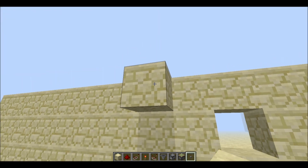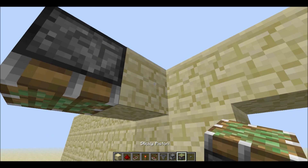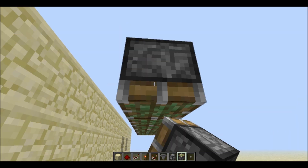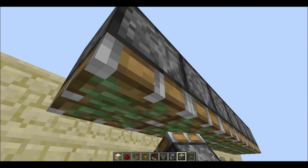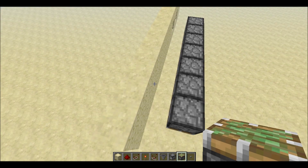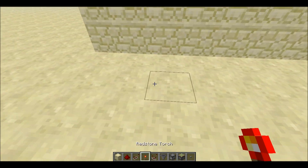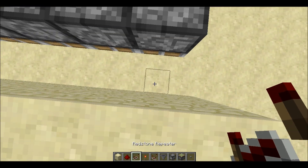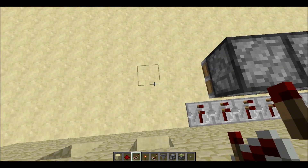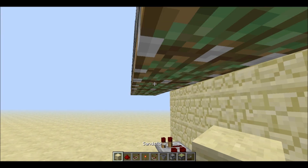Now you come to the back of the machine and place one piston behind each and every button that is behind the wall. Make sure all the pistons are one block out from the wall, because you will need to have a repeater that comes right here.